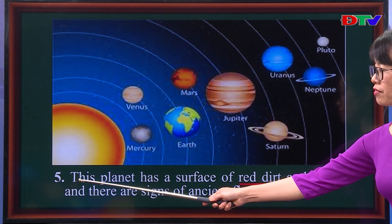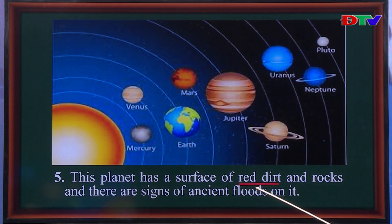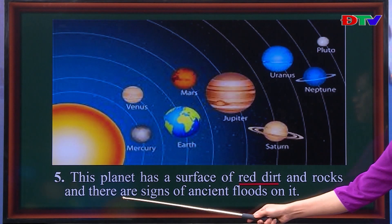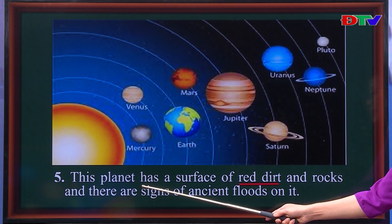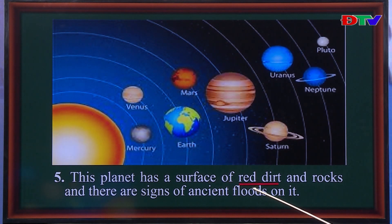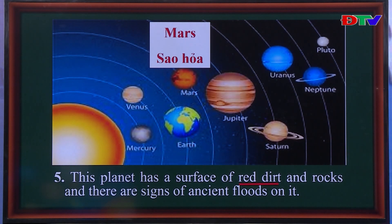Number five. This planet has a surface of red dirt and rocks, and there are signs of ancient floods on it. Now look at the red dirt and can you get the answer? And the answer is Mars — sao hỏa.